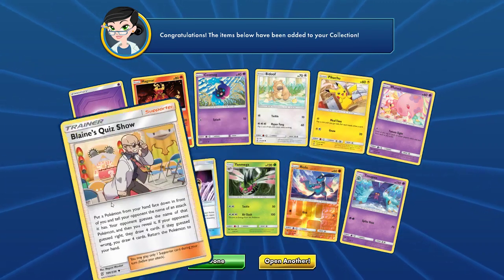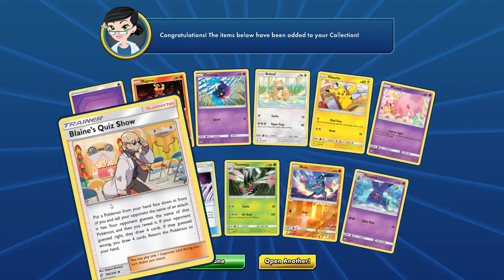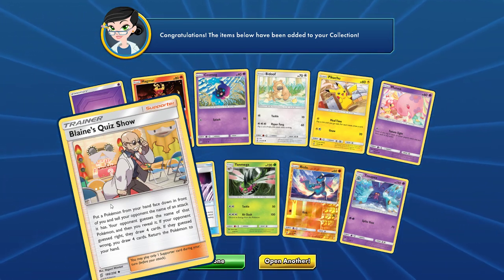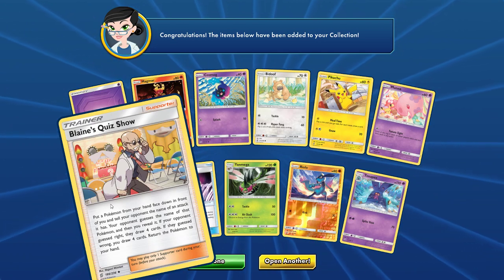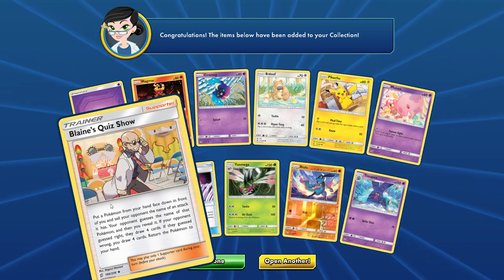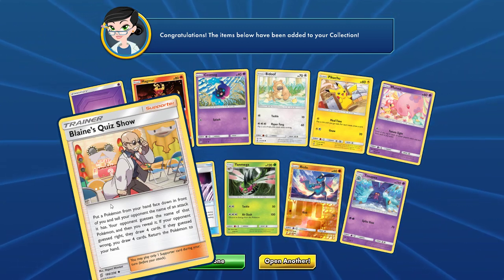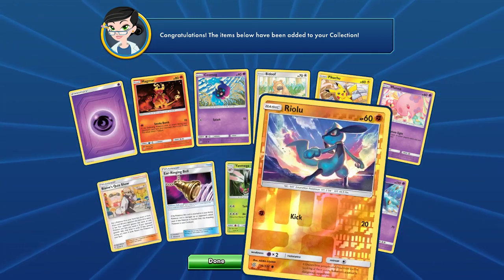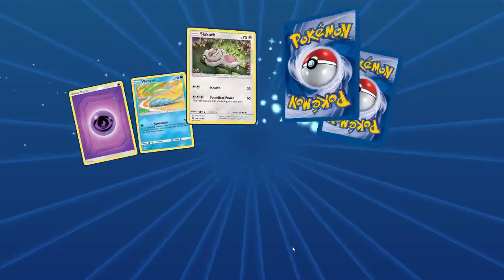Absolutely amazing looking Pikachu. We have Blaine's Quiz: put a Pokemon from your hand face down in front of you and tell your opponent the name of an attack it does. Your opponent guesses the name of that Pokemon, then you reveal. If your opponent guessed right, they draw four cards; if they guessed wrong, you draw four cards and return the Pokemon to your hand. It's not by any means a Cynthia, a Lillie, or a Volkner — my current three favorite supporters — but it's a cool little card.